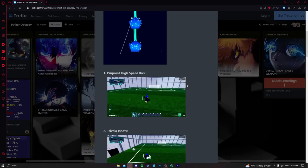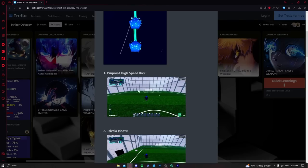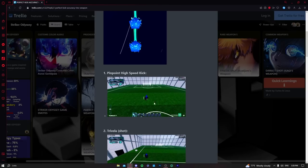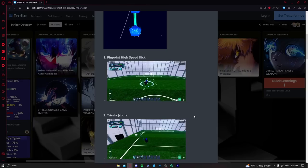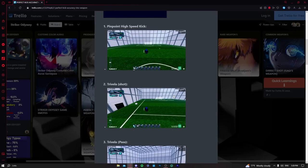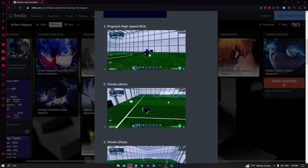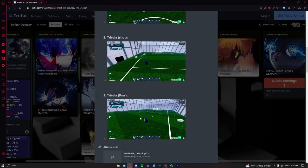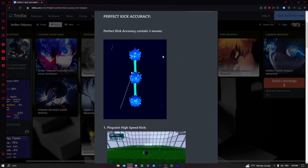Pinpoint High Speed Kick is pretty decent — you can score a lot of goals with it, including top-right and top-left corners if you have enough power, as well as normal shots at the bottom of the goal. The Trivella curved shot is amazing — if you know how to aim it, it's unstoppable and will get you a lot of results. The Pass locks onto your teammate and even if he moves, the ball follows him — pretty amazing.